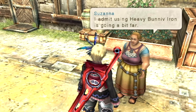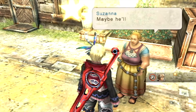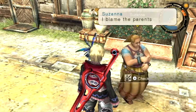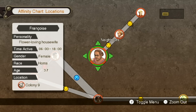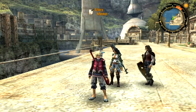Talking to Susanna again, she admits using Heavy Bun of Iron is going a bit too far, but at least she got her son to study. She mentions maybe he'll even end up more clever like Francois's daughter. There seems to be some kind of connection — but looking at the affinity chart, they're simply neighbors. And that is every quest in Colony 9 that I wanted to take care of — though not every quest available, as there are others we'll return to in the future.